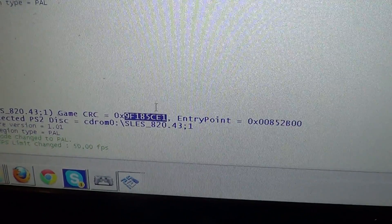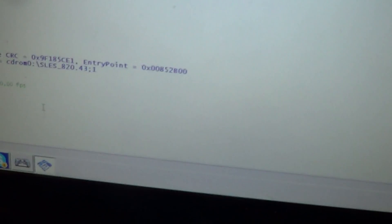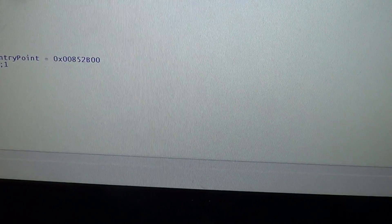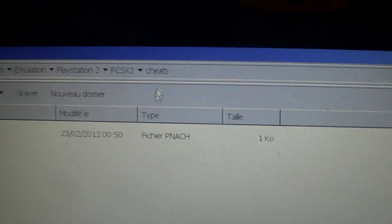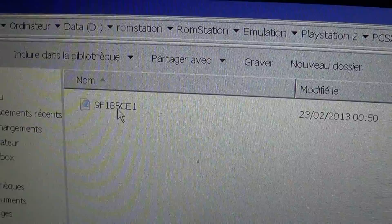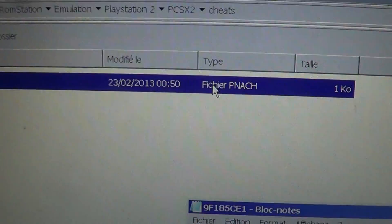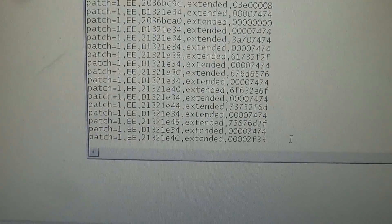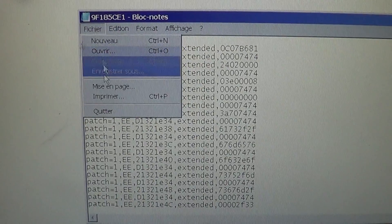Here we have it. With that number, you're going to create the cheat. To create the cheat, it's easy. Go to your PCSX2 folder, then into the cheats folder, and create a text file. Call it the same name as the CRC. You must change the extension to .pnach. Then we have the code here to cheat on MGO, to bypass the NASC check.